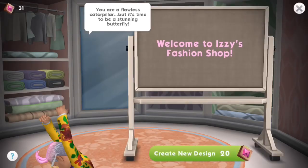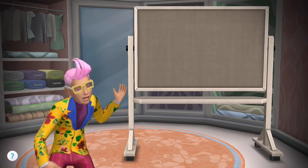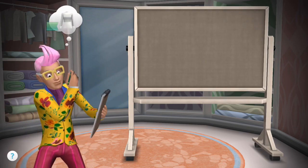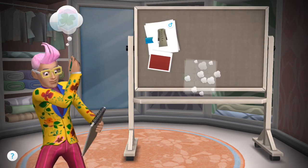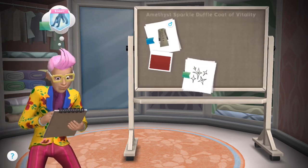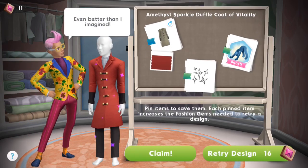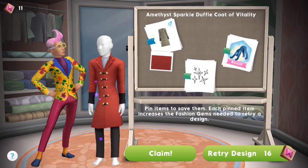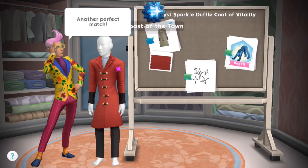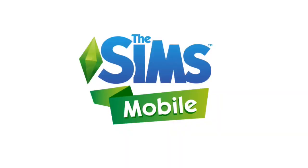So let's see what Izzy's gonna give me now — hopefully he's gonna come through on this last one. Come on Izzy, come on. Red is one of my favorite colors. Okay, a sparkle duffel coat — I'm gonna take that, I'm gonna be happy with that. It's not really $4.99's worth, but it's better than another bracelet I suppose.